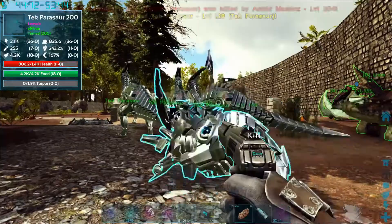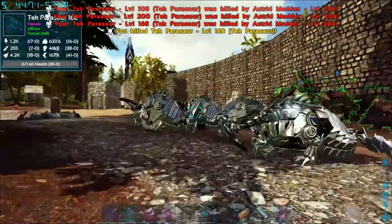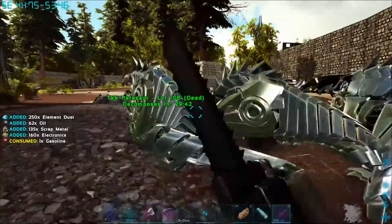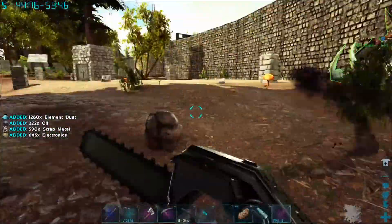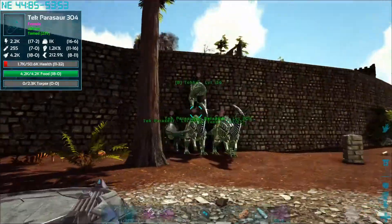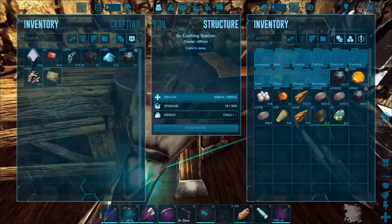I need some electronics - we're going to switch that to dino mode. Look away, kids. Look at all the electronics! Sweet. Not bad. I've set those guys up in a breeding pin configuration while I was waiting, and I'll turn that on as soon as I get my egg incubator going. Let's find out if I can get it.